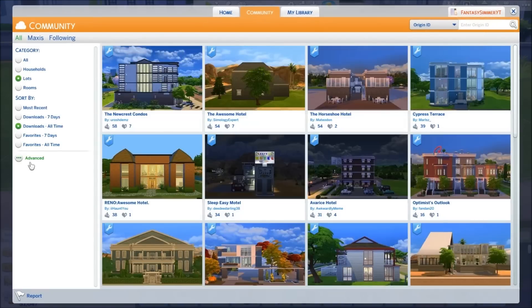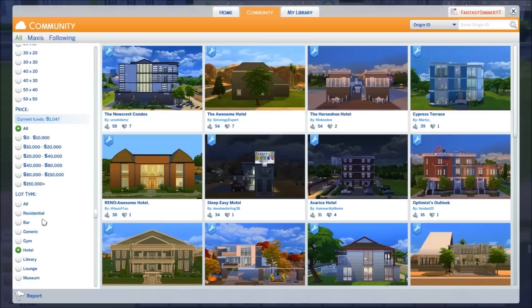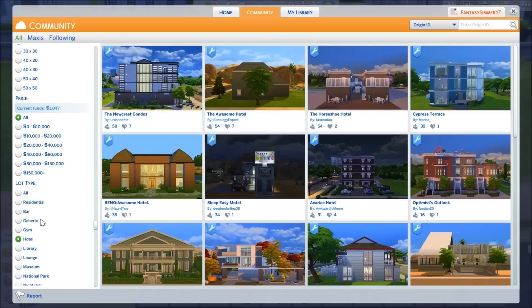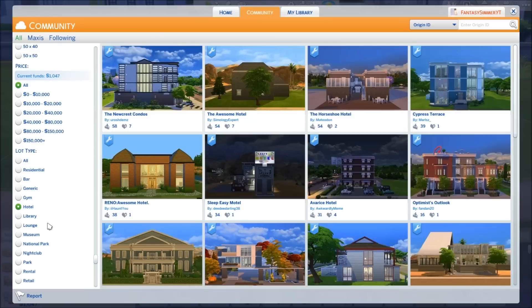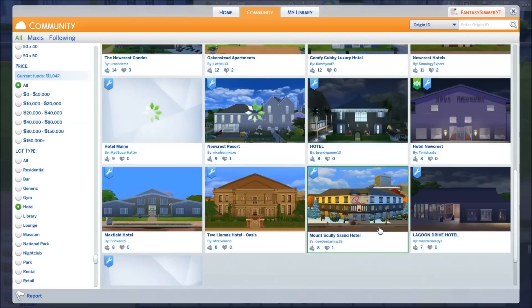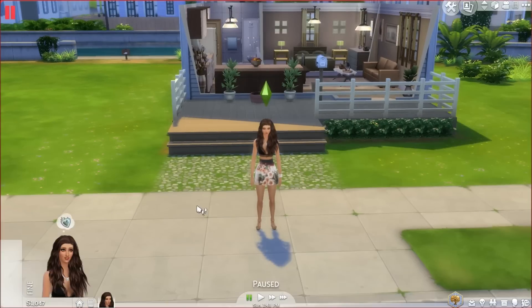I'm going to show you guys how you get a hotel if you want to download this mod. It's already on the lots filter. When you download this mod, the file will also include a venue list, so you put that into your game as well. Then you'll get a hotel lot type added — kind of like the Go to School mod, where you got High School and Elementary School added to the lot type list. You'll see hotels that people have built, and you can just pick one, place it down anywhere in the world, and make sure the lot type is selected as Hotel.